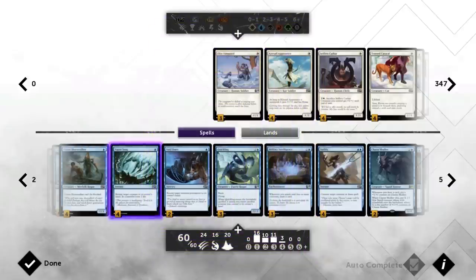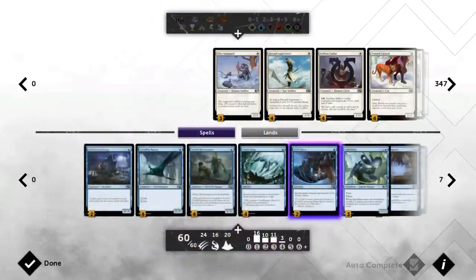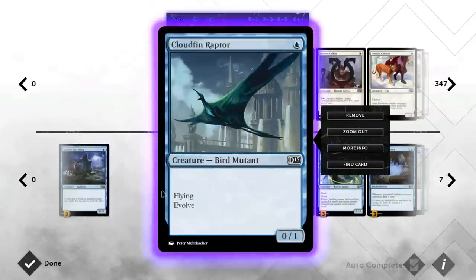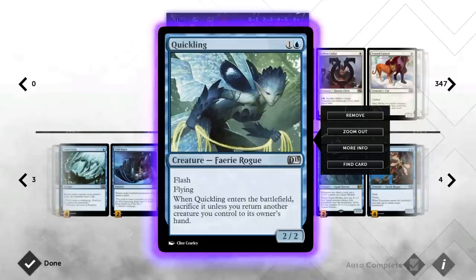Void Snare is basically the same as Vapor Snag, only it's a sorcery — but it can also remove enchantments or artifacts that might be problematic, so it has more targets. Being a sorcery is a pretty big downside though. We've got six total bounce spells. Then there's Quickling, basically the only decent blue two-drop: a 2/2 flash flyer. When you play Quickling you have to return a creature to hand, but with all these cheap one-drops it's easy to bounce a Kraken Hatchling or Triton Shorestalker and replay them.